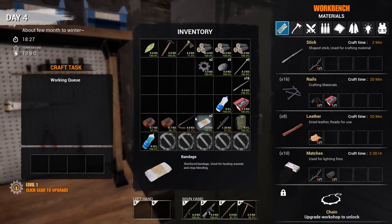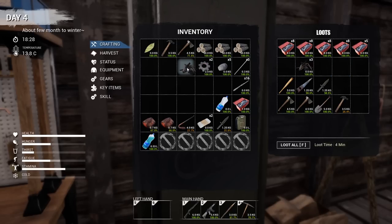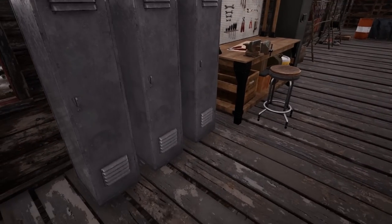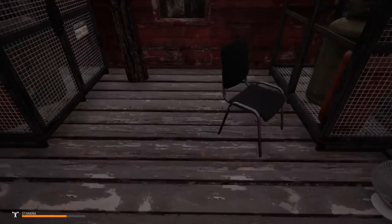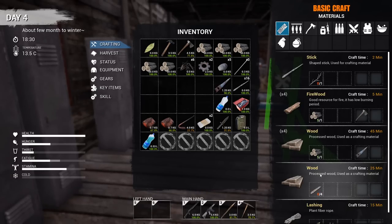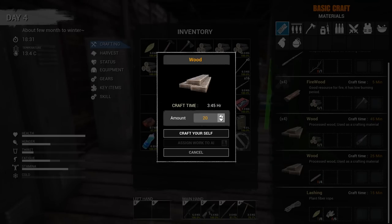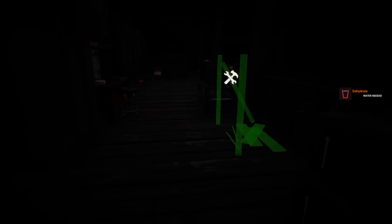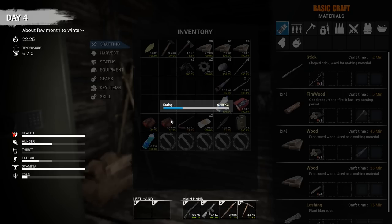We're running out of materials but when we get the sledgehammer we're going to be swimming in materials. Let's grab the saw — we already have logs so let's grab more. You can also make planks out of wood scraps, which is pretty cool. That's going to take three hours in-game. We got a bunch of wood. It's dark in here, we need some lights. We're getting dehydrated so let's eat some of this meat, even if it wastes a bit — it's going to go bad anyway.